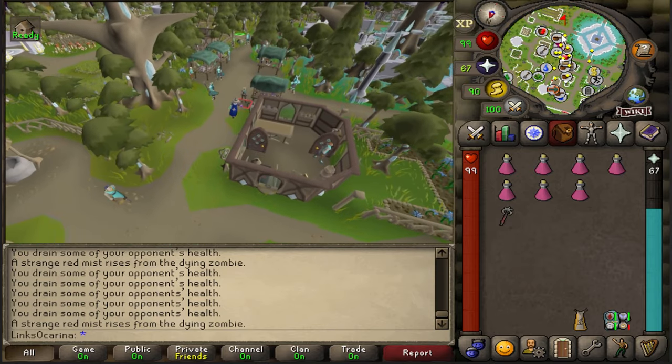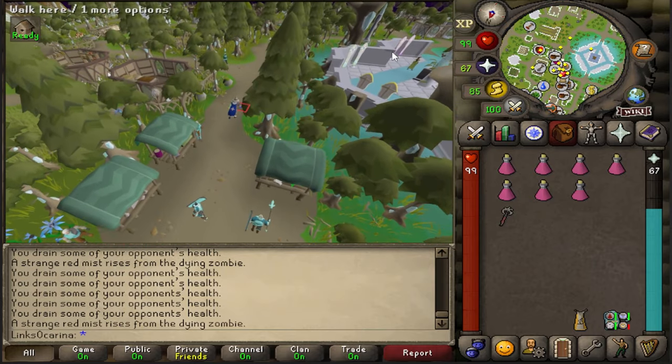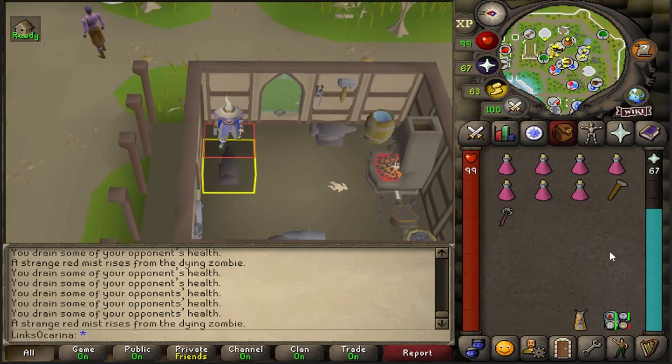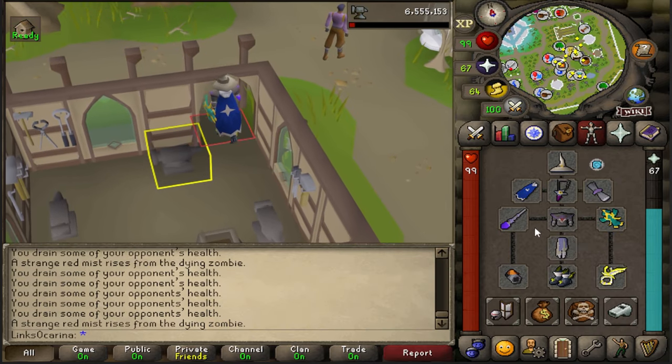We can take the broken zombie axe to any anvil in the game — we just need a hammer and 70 smithing. Let's use this on here and repair the axe. That gives 500 smithing XP.